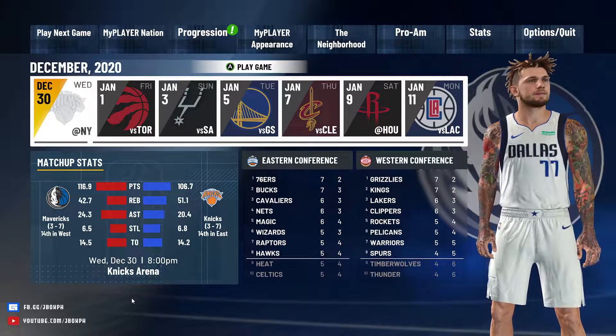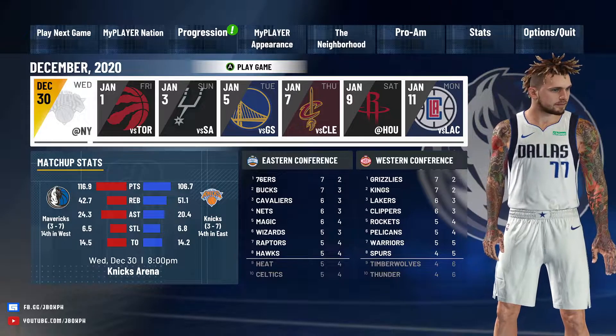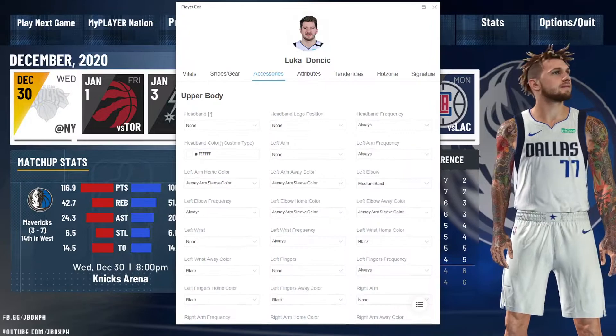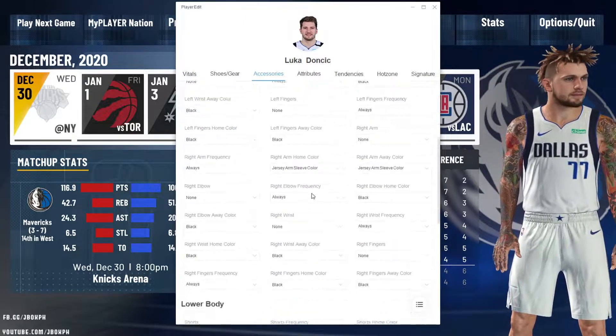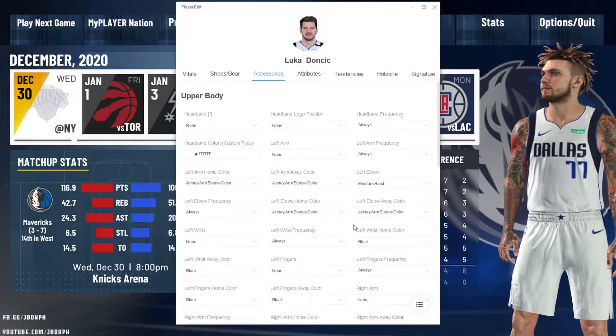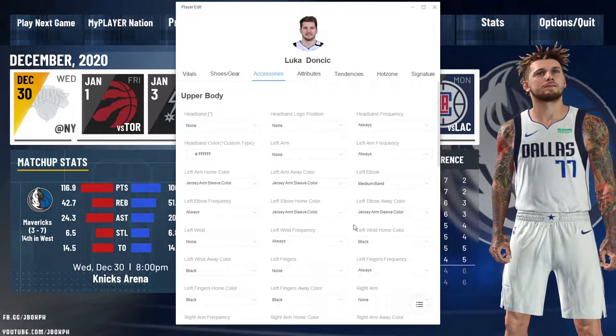In this video you will see that my player doesn't have any accessories, but on the tool I have added some accessories to him. As you can see, I have added some bands and compression pants, but they're not showing. So we need to have the Cheat Engine table open every time we play the game.